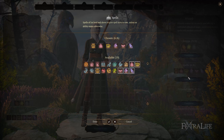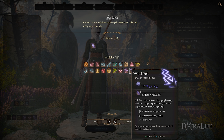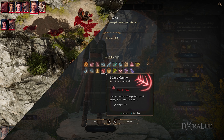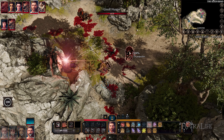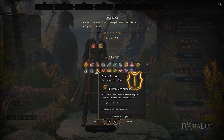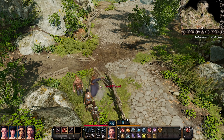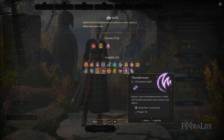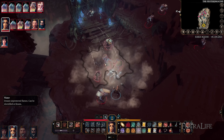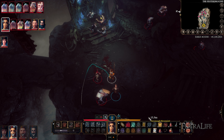Some Wizard spells require concentration in order to remain active — you can tell which these are because it will say so on the spell itself. Concentration can be broken if you cast another spell that requires concentration. For example, if you cast Witch Bolt on an enemy but then cast Protection from Good and Evil, you will stop concentrating on Witch Bolt and begin concentrating on Protection from Good and Evil. If you take damage while concentrating on a spell, you must make a Constitution saving throw, and if you fail, the effect of that spell ends. This is why it is important for Wizards to have Constitution, because they have spells that require concentration and they are wasted if it is constantly broken.